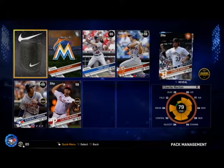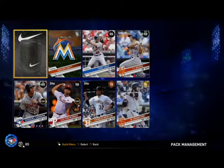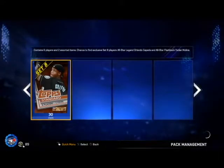Marlins Park — that's my favorite park. Oh, we're getting a gold! I think that's an 88... might be Nelson Cruz... oh, Brandon Crawford! That's not bad. I actually have one of those from a program pack, so I'll be sure to sell that one. That's not a bad pull.